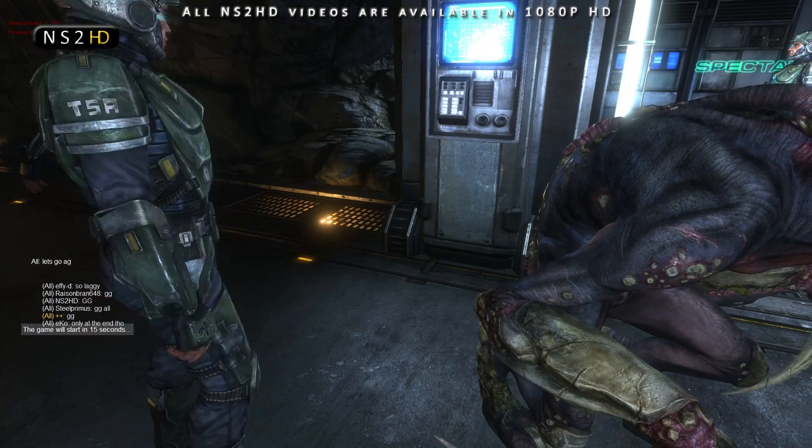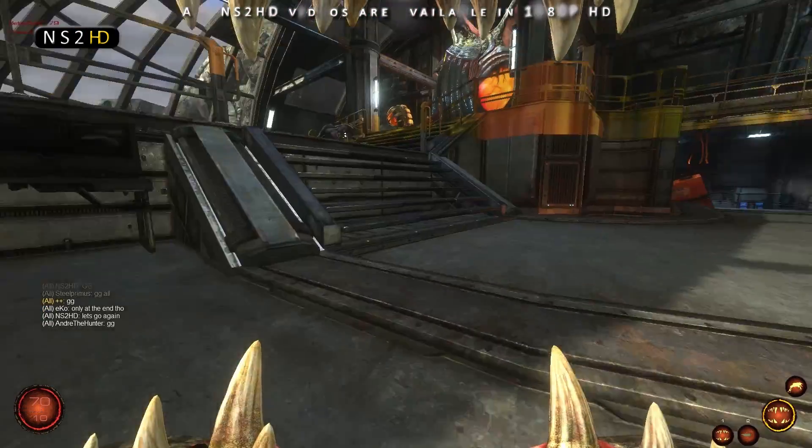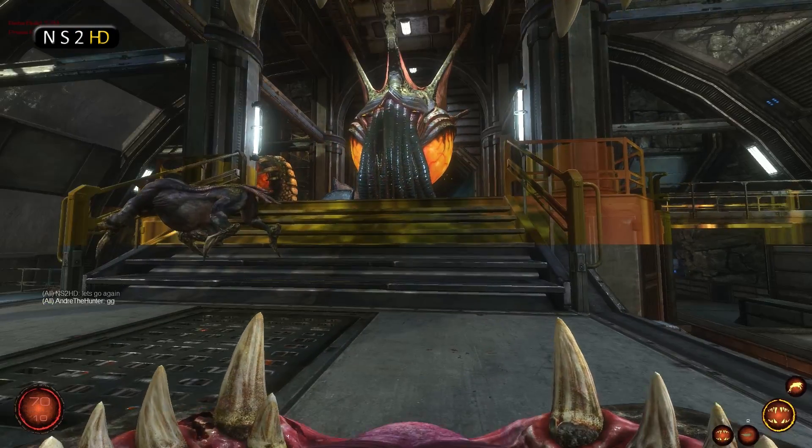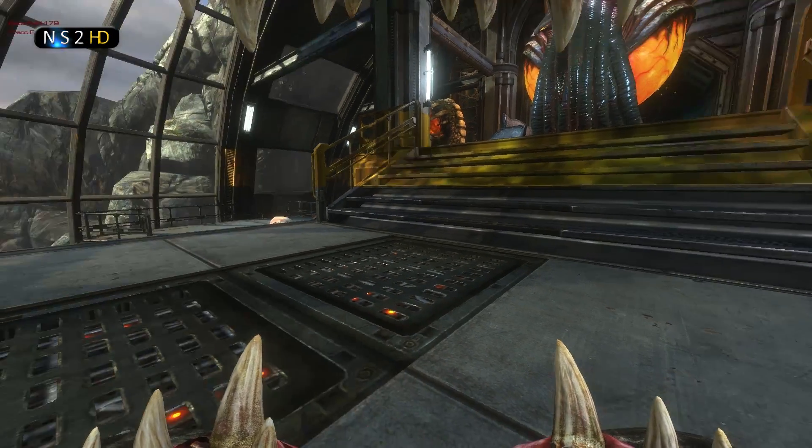This is the kind of strategy I like to use as a gorge if I'm not feeling like playing as alien commander, but I want to help with the macro game for the alien team. This is one of the things you can do to help out. I'm just going to wait here for the 15-second start timer to go down.